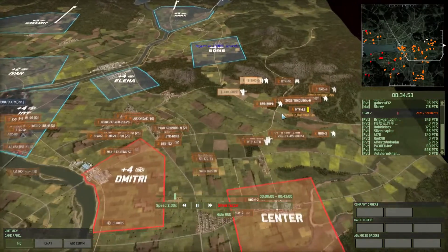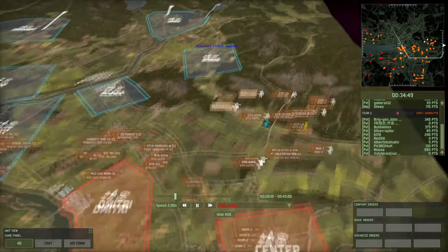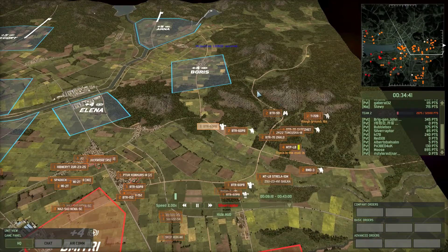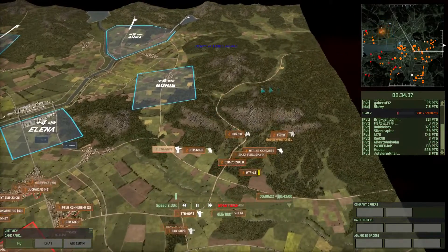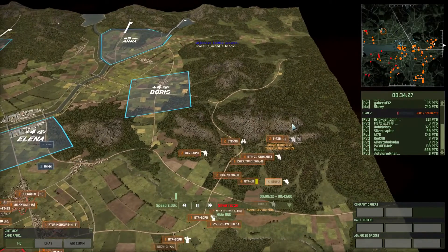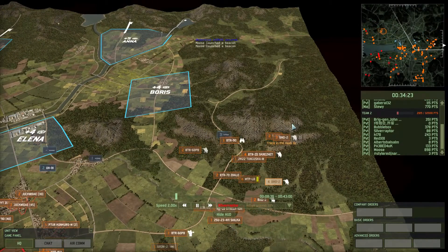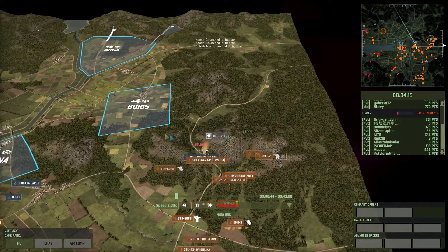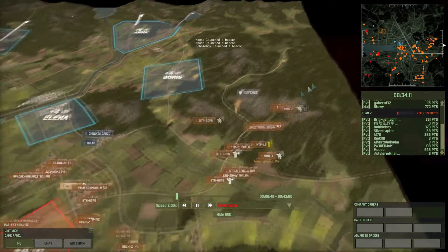Meanwhile over here on the right, as you can see, the allies have finally moved forward. They're starting to get into this forested area. On Floods, this forested region generally tends to be very, very contested. There are a lot of places to hide and spread out. You can't see a lot of troops, so it's really hard to make sure that you have everyone, and people can sneak around.